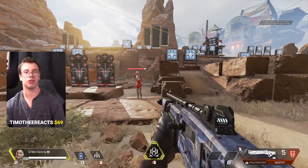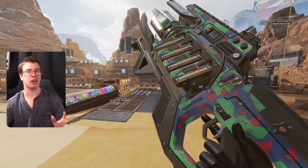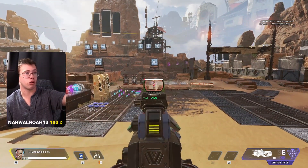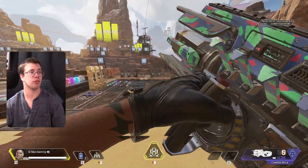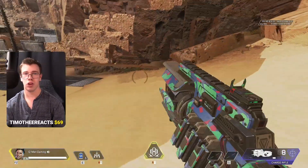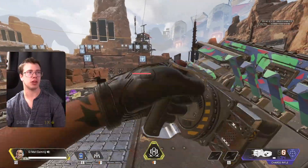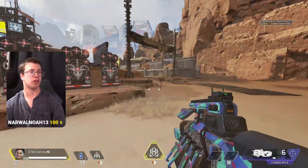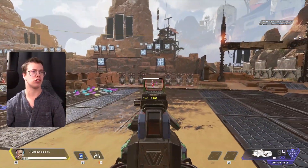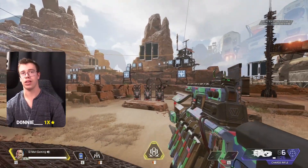The Charge Rifle is B tier but could honestly be considered A tier based on how broken it is. It's basically a giant laser pointer — I can shoot a target all the way across the map just by dragging it down onto their body and it does considerable damage. Most times you can crack someone or do half their shields, even knock them if they're low. It's not ideal up close late game but for long-range picks, doing damage and then pushing in with another gun, it's insane. I love using it in competitive.